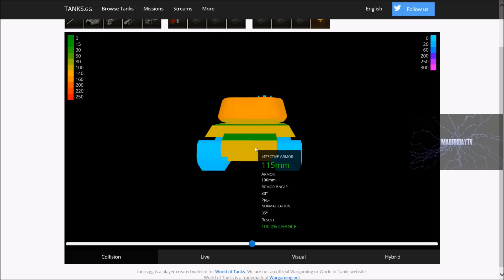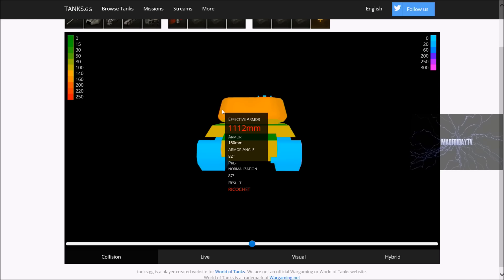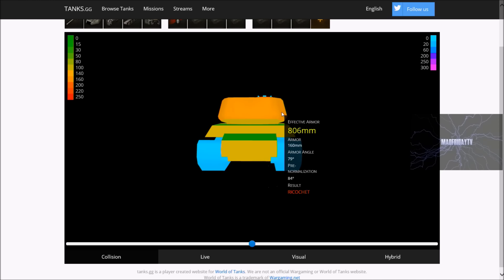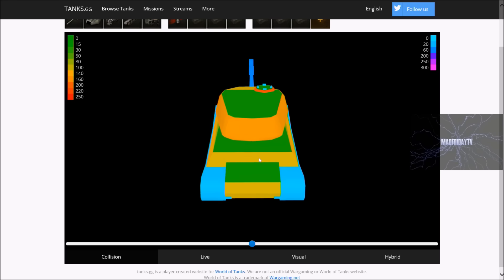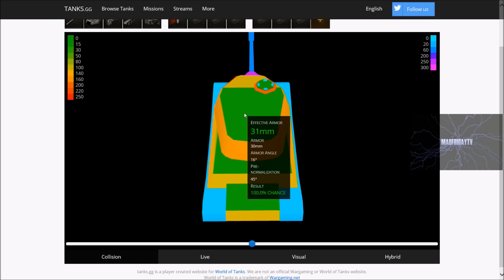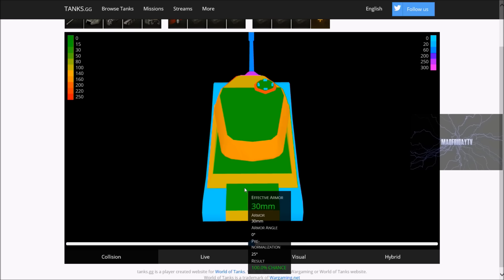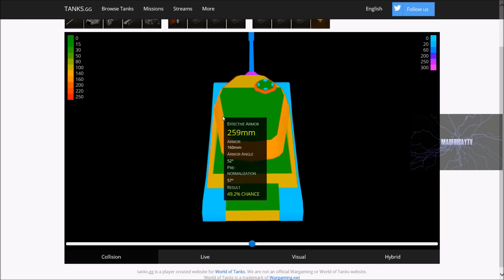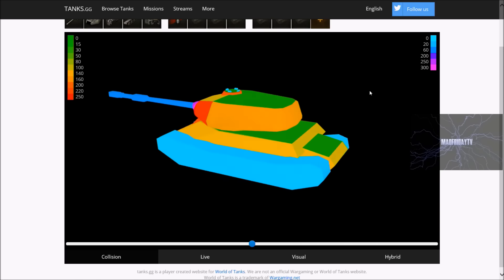The rear of the tank is only 100 millimeters thick and poorly angled — a guaranteed penetration for everything. There are also three large 30-millimeter zones on top — the turret roof, engine deck, and rear deck. Artillery players, this is where you need to aim and you're probably going to get a penetrating hit. The sides of the turret are rounded so you're going to ricochet off those.